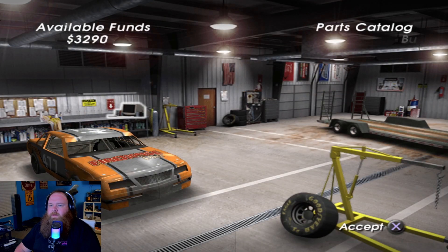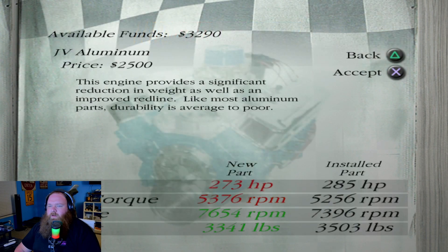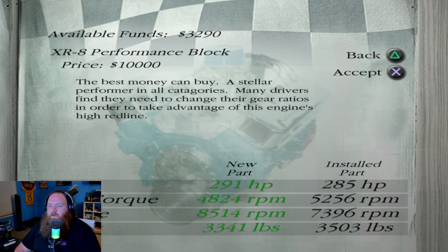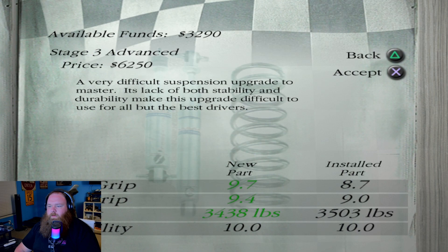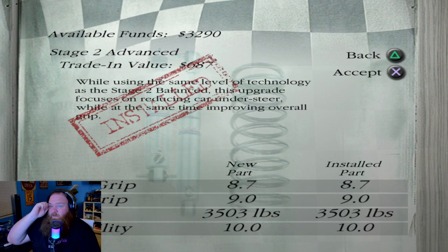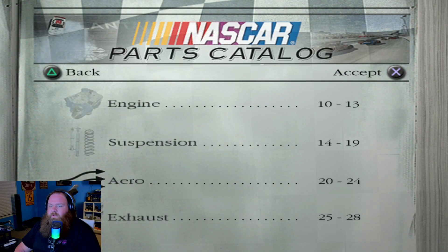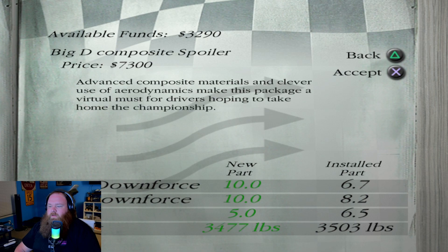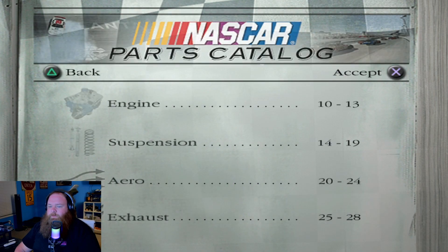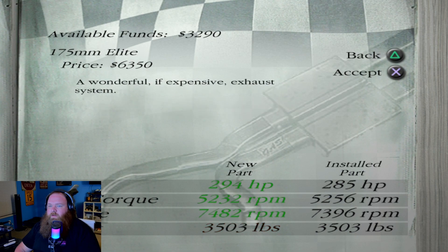$3,300 — let's go see if we can buy anything. I don't think we can get a better engine for $3,300 — yeah, we need $10,000 to get the best big block. What do we have now? Five grand — which is actually a decent upgrade. The next suspension upgrade is $7,300, the aero is $7,300, and exhaust is $6,300. We got a good ways to go before we can afford the next decent upgrade.